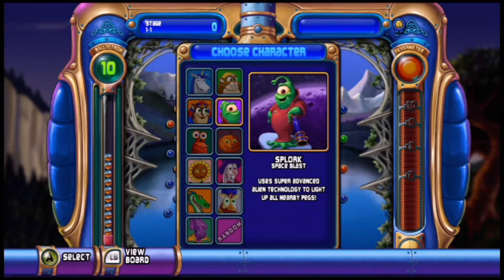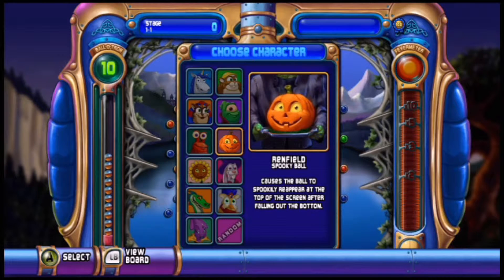Splork space blast - makes the ball explode, makes it big and explode all the bricks around it. Then Renfield the spooky ball - when the ball falls off the bottom it comes back on the top, which is quite spooky.